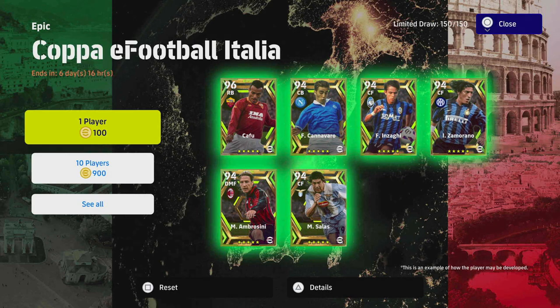For this week's players we do have some fairly beastly Italian league players such as Cafu, Cannavaro, Inzaghi, and Ambrosini who looks a monster as well. I will be doing training guides on these as usual, let me know which players you want to see. I'll probably do Cafu and Cannavaro first. Inzaghi I've covered a lot before, but I might do it because there are a couple of key tips with this card.